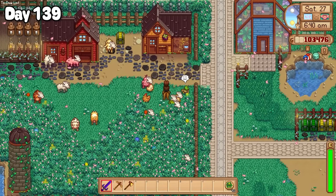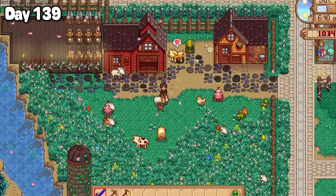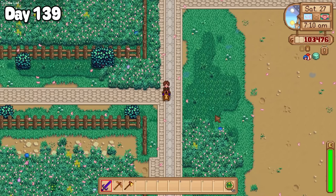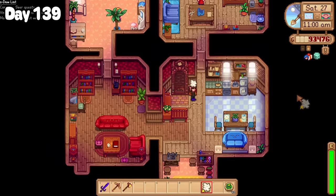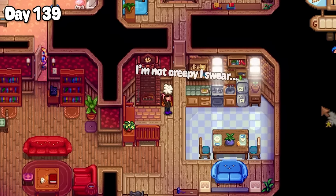I counted my animals on day 139, and I'm very relieved to say that everyone is still alive and well. Thinking about it, I haven't had Robin on the farm build anything in a while, so I commissioned a slime hutch for her to build for me in a temporary spot across the bridge. I have a bad habit of waiting outside villagers' bedrooms to give them gifts, and today was no different.